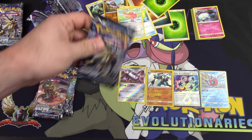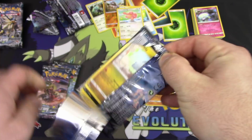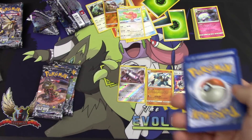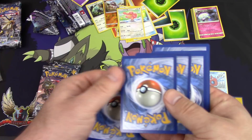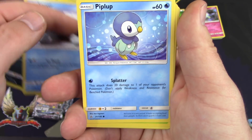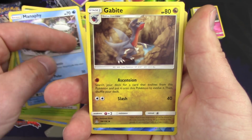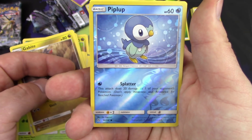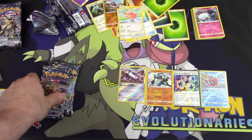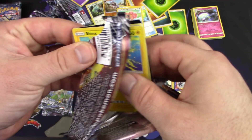Now let the professionals come in! My first pack — code card to the side, three-one-two, let's go. We got a Gible, Murkrow, Snover, Piplup, Cherubi, Grotle, Manaphy, a Giratina reverse holo, Piplup, and a Frost Rotom — a big fat zero.